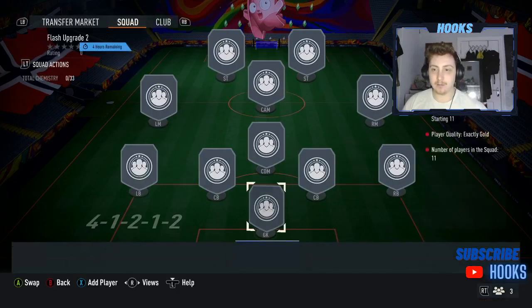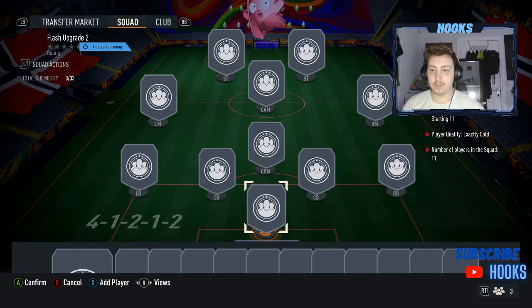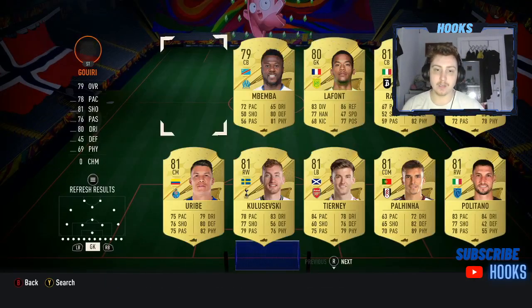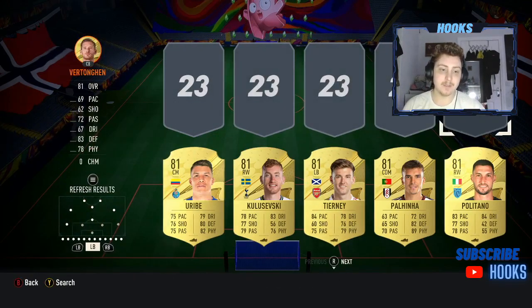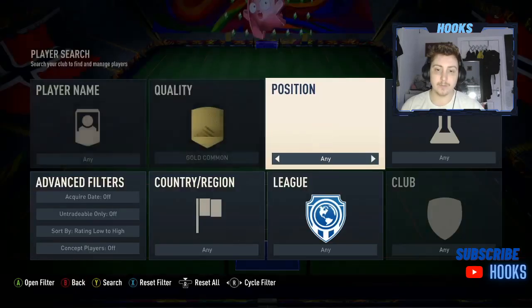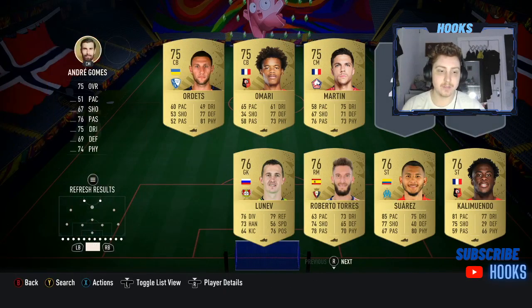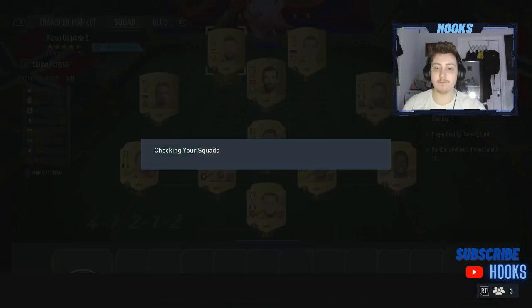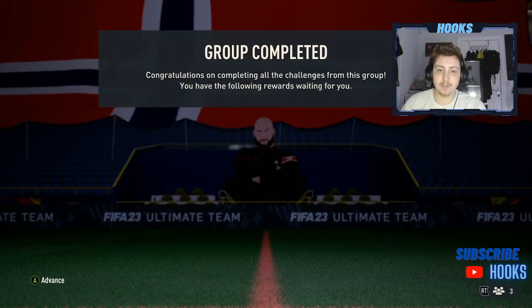To complete it, it's going to be six rare golds and a full squad of gold as well. We can do this one super easily — pop six rare golds into the SBC, then fill out the remaining five spots with common golds. That will secure you the small rare gold players pack, which is untradeable — a nice little upgrade.